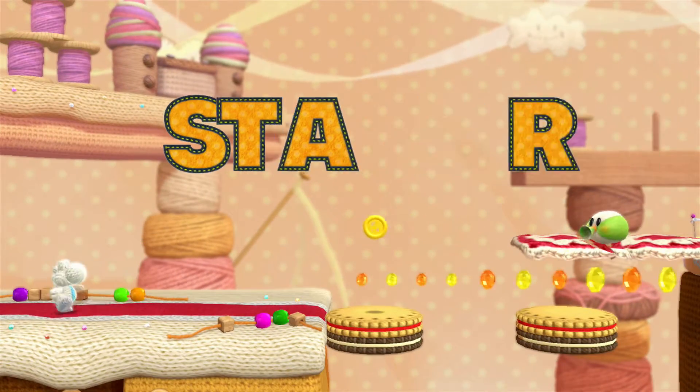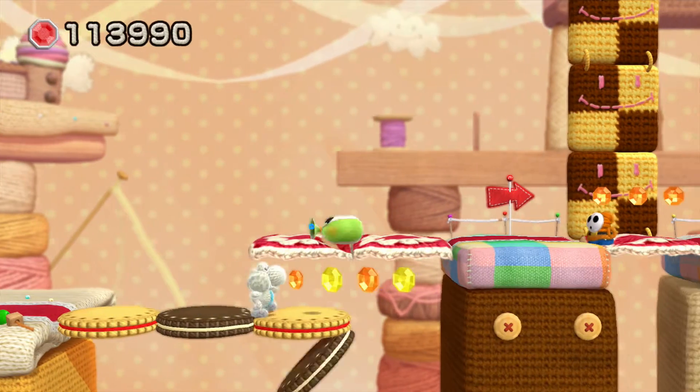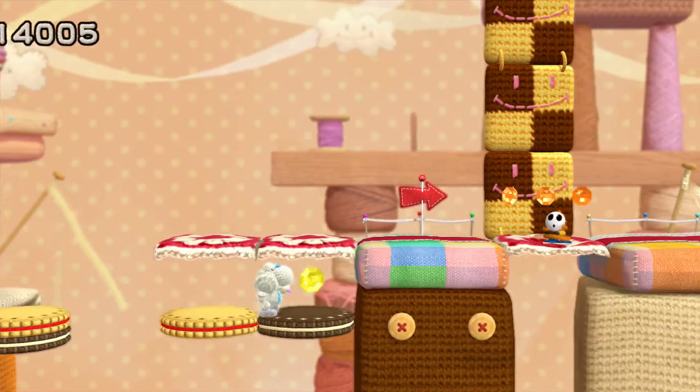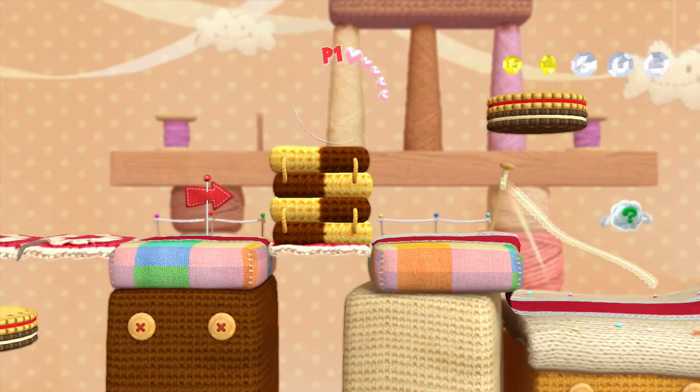And so we are Wii Yoshi. Here is a new enemy — I don't know if we can jump on the head. We sure can, and those cookies go away. A bit like an Oreo. What is happening?